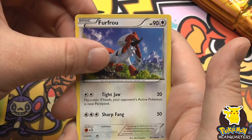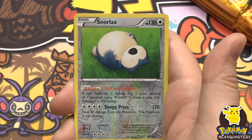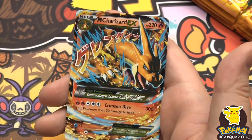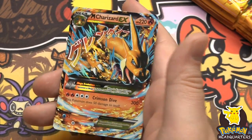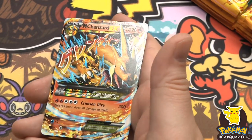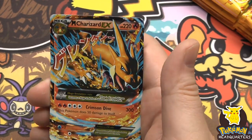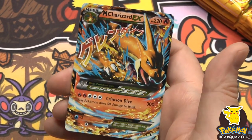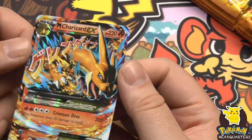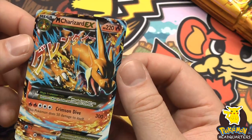Furfrou, a reverse holo Snorlax, and I see it - I think - oh yeah! Mega Charizard EX! Oh yeah - just, what a pull! What a pull! Mega Charizard!